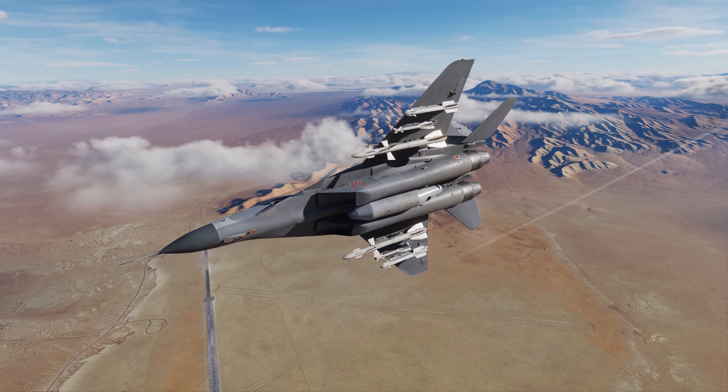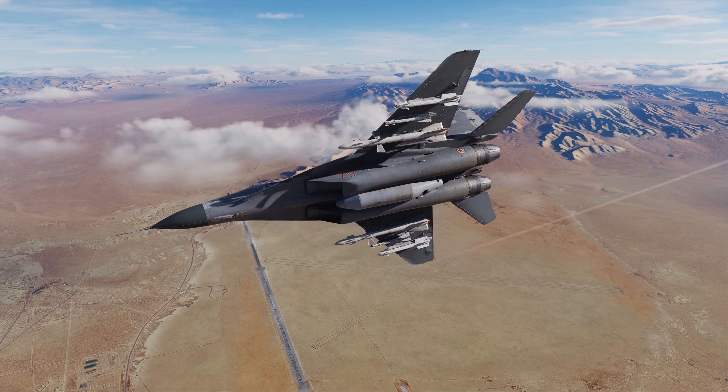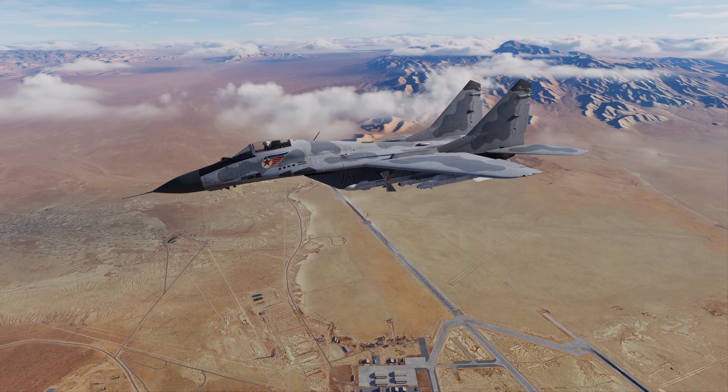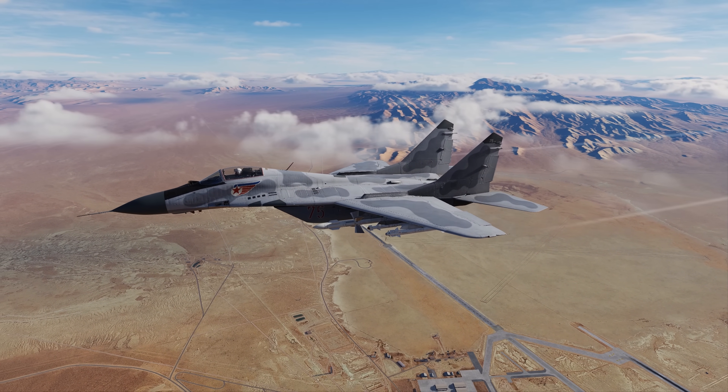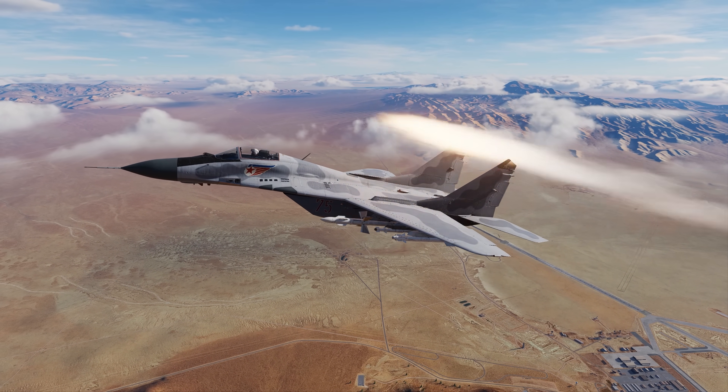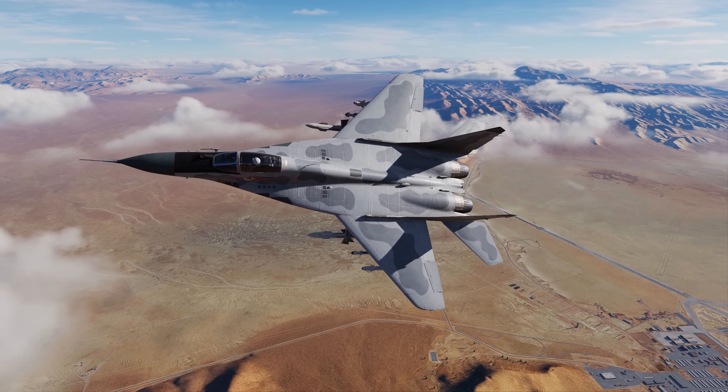Hey everyone, Wags here from Eagle Dynamics. In this DCS MiG-29A Fulcrum video, we'll discuss the defensive systems of the Fulcrum: the SPO-15 LM Radar Warning Receiver, or RWR, and the Countermeasure Defensive System, or CMDS.